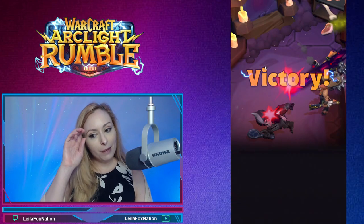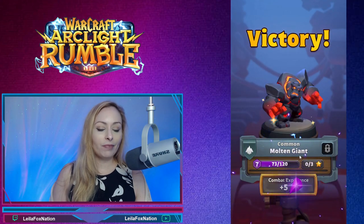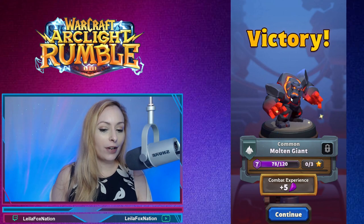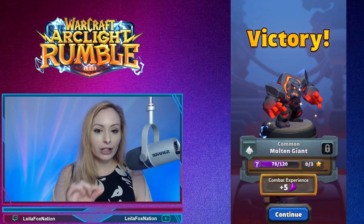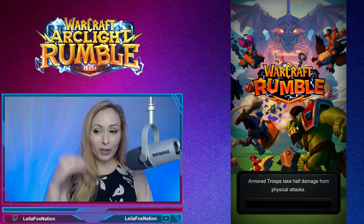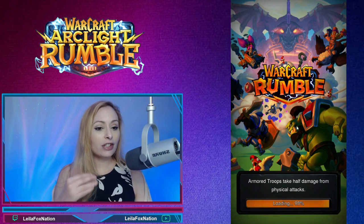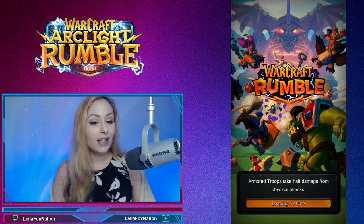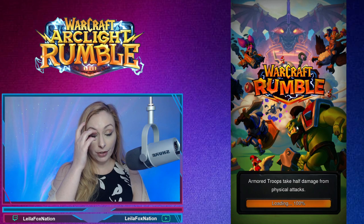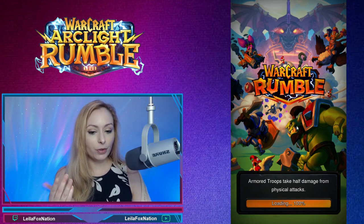We're going to be able to beat Ghoulia right here — perfect! I really like this molten giant; I find he's such a good tank. I'm really happy we ended up getting some experience for him. Doing these Arc Light Surge events gets you experience for some of your random cards, bonus gold, and it also helps out your guild.